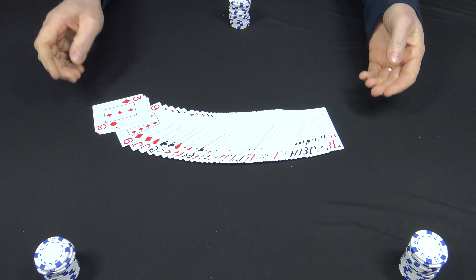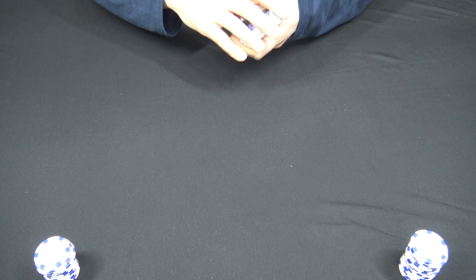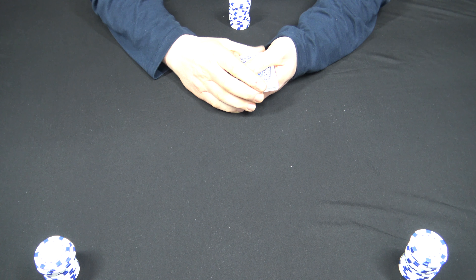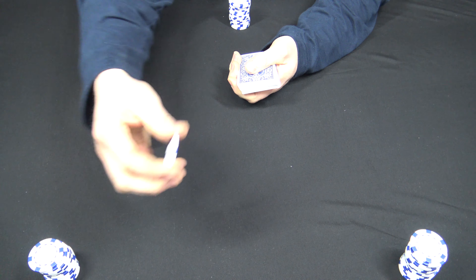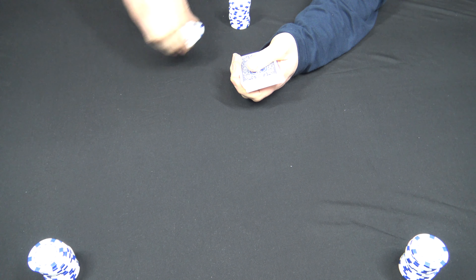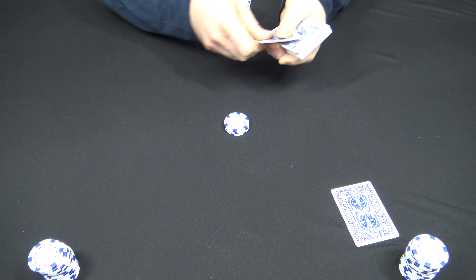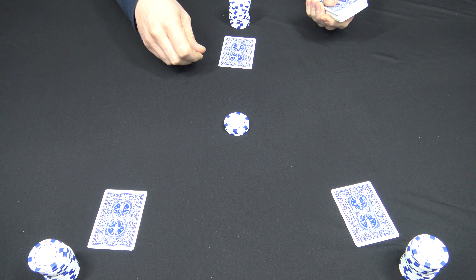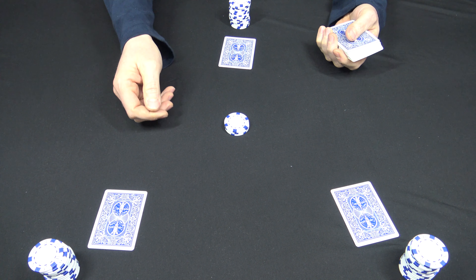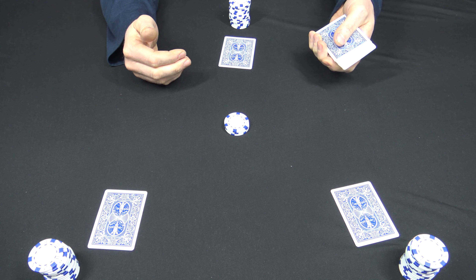Here's how you play and deal Pass the Trash. This is a five card game with nothing wild. You start with a shuffled deck. Determine your ante — we're gonna say each chip is worth a quarter and the ante is a quarter. Now you're gonna deal each player one down card. The object of the game is to have the best five card poker hand in the end.